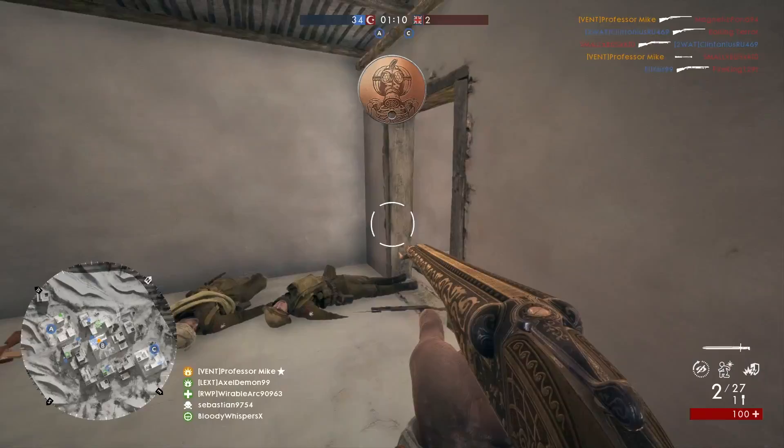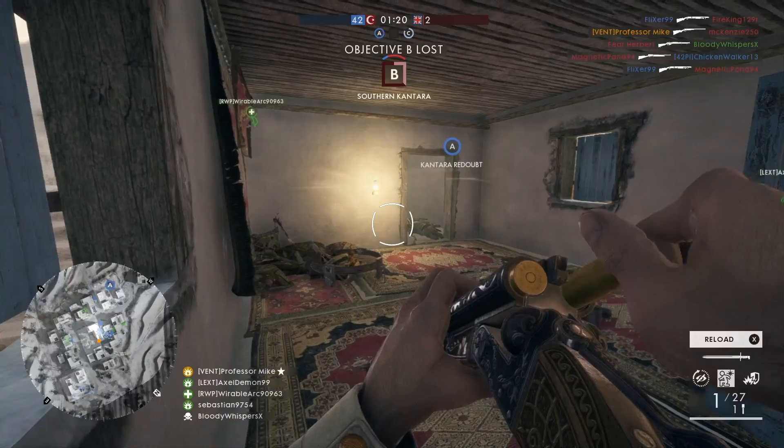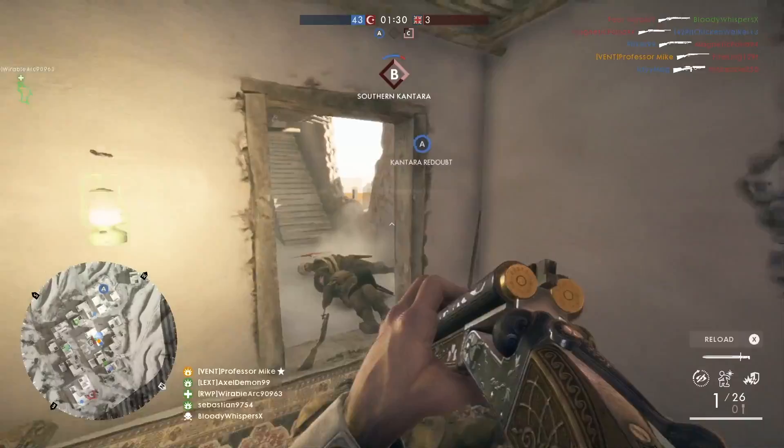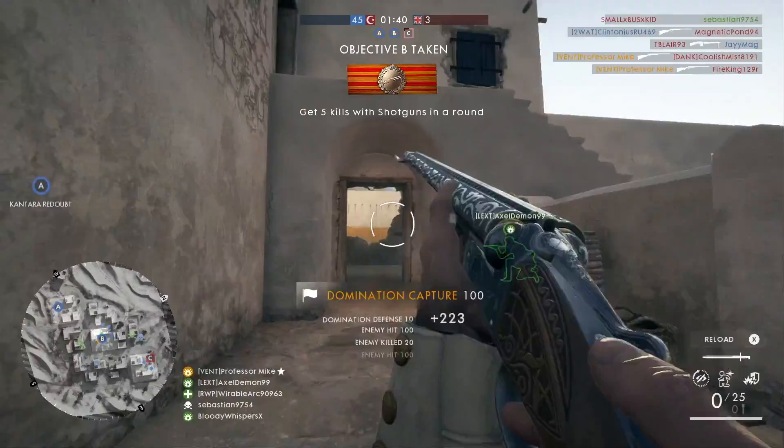Over the time period, that's going to automatically unlock a weapon crate for you that has the Coupe Coupe Machete inside. Once you get the weapon crate you can open it and unlock the Coupe Coupe Machete. Before you're able to get the weapon crate, you have to complete the 300 kills and then unlock the mission assignment in the soldier tab.